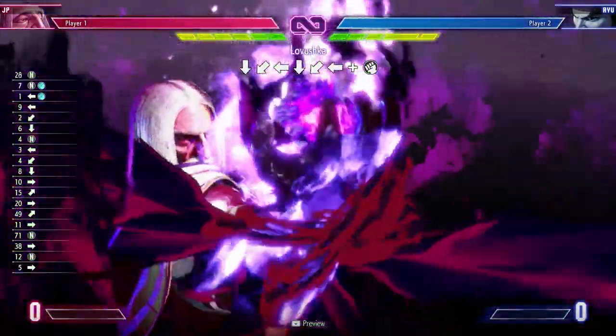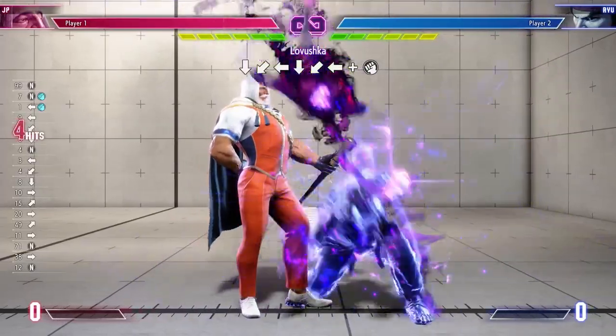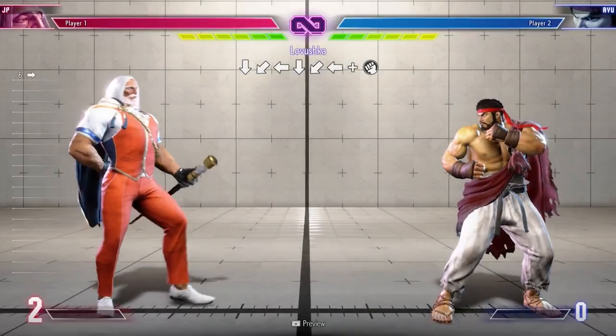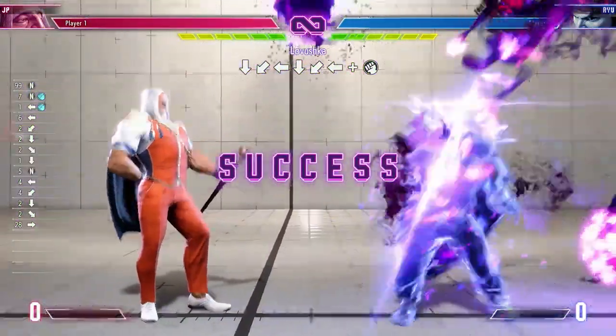His most exciting super is the level 2, Lavushka. This move tracks the opponent from full screen and attacks with a predetermined pattern of shadow swipes. During this time, you're able to mix up the opponent or set cycle webs to continue your pressure.